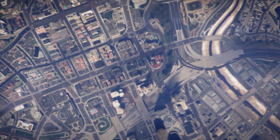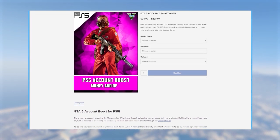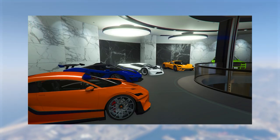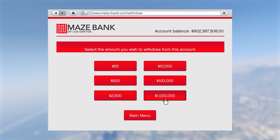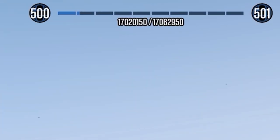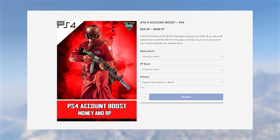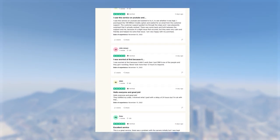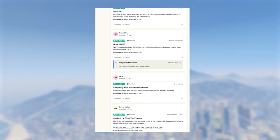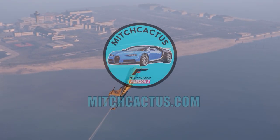If you guys want modded accounts that come with modded outfits and coloured helmets such as these, feel free to check out mitchcactus.com. These modded accounts come with cash ranging from 50 million all the way to 1 billion, and almost all accounts are 100% cash — no extra cars or Deluxos needed. They also offer account boosts so you can get an existing account boosted with tons of money and RP. They have over 4,500 reviews on their official Trustpilot page. There's a link in the description and a pinned comment. Use code TJRH for 5% off for a limited time.